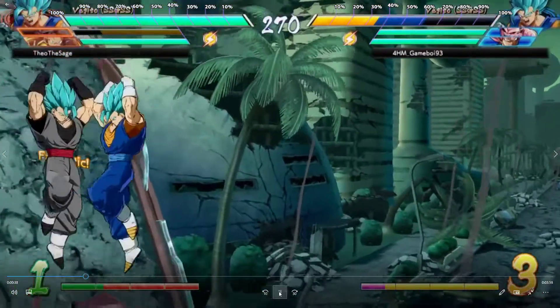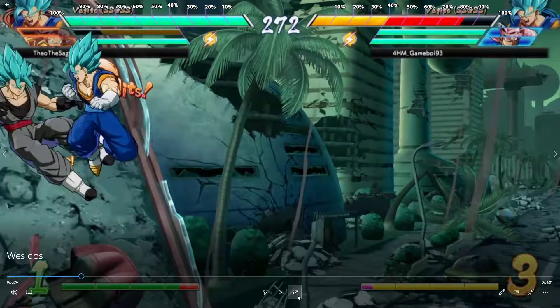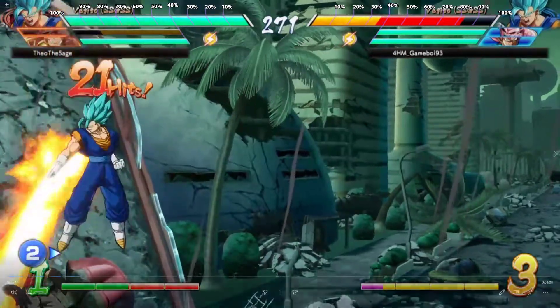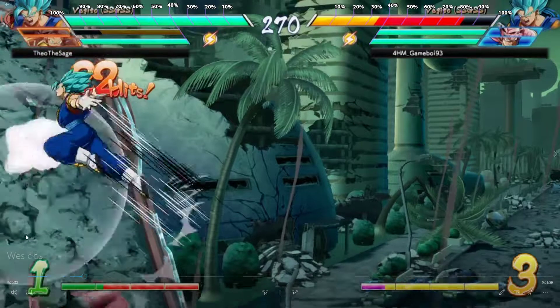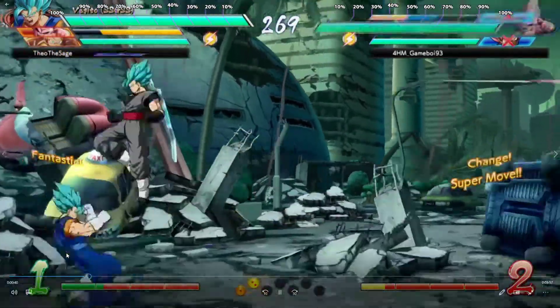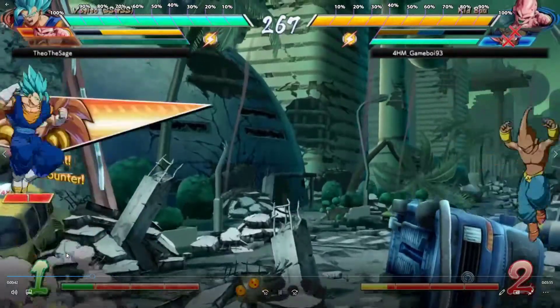I'm not a Vegito player, but I'm sure fighting D-Ray, you learn a lot of new Vegito combos. Another way to end this combo — you can just vanish into medium to keep them in the corner. Screen position and corner is very important in this game. Corner will always be better than mid-screen for pressure.